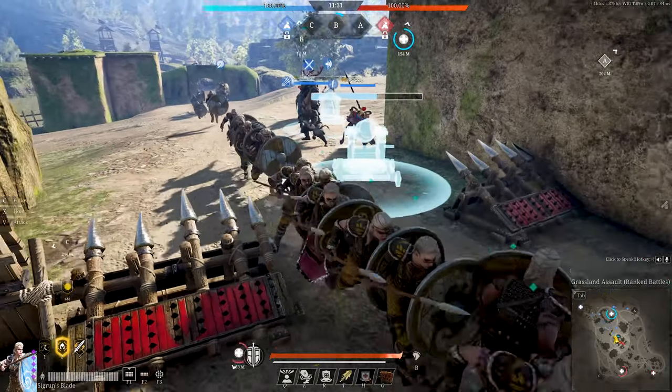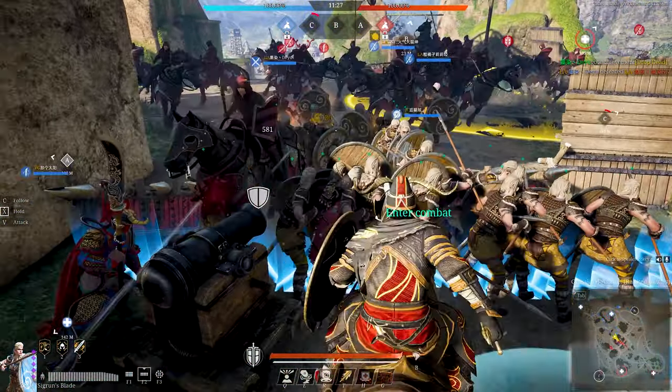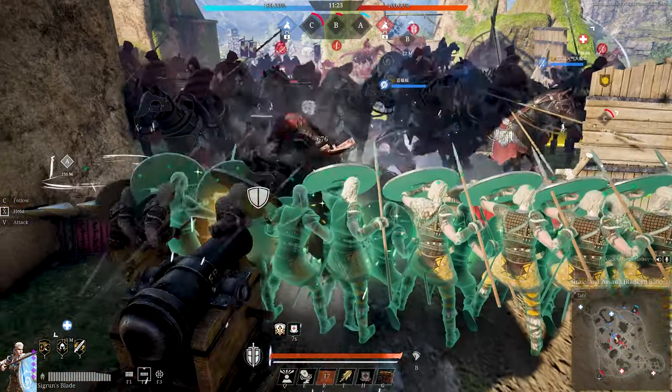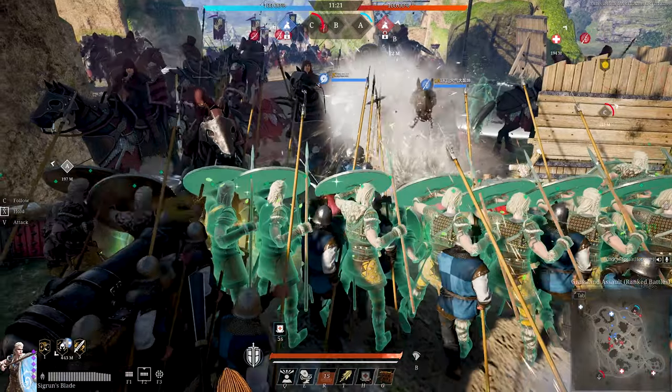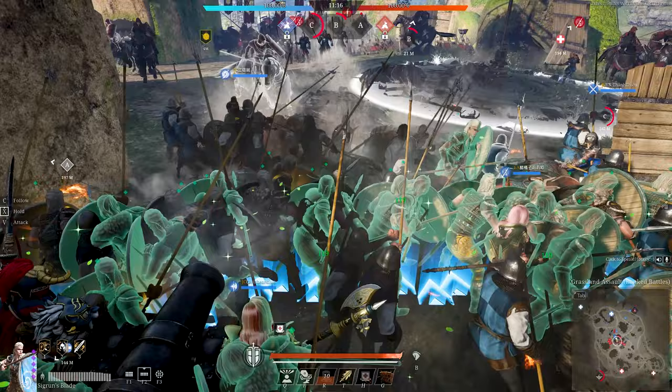Here is a ranked field battle, a classic fight for point B. I enter the point and spot some enemy cav coming in, so I get my shield maidens into formation to protect them. Do note that shield maidens have near 100% damage immunity to most cav chargers while in formation, so always be ready to brace them in formation.